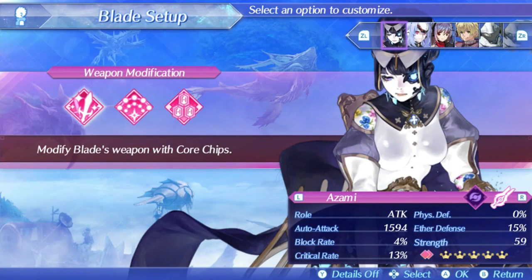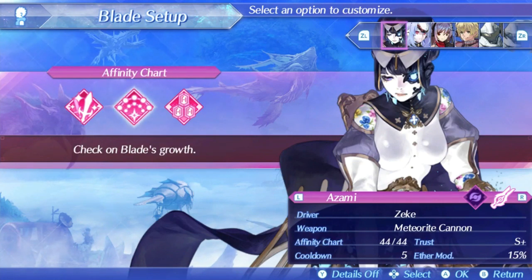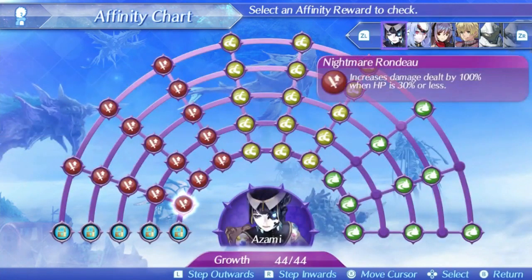As a cannon blade, Azami can reach a pretty high auto attack stat, maxing out at 1594, along with a middling critical hit rate that maxes at 20% and a pretty bad block rate. Her defenses are also not great with 0% physical defense and 15% Aether defense. This can actually be a good thing for Azami because of how unique she is. She gives a 15% Aether mod to her driver and has a cooldown of 5 when maxed out, giving her a lot of availability.